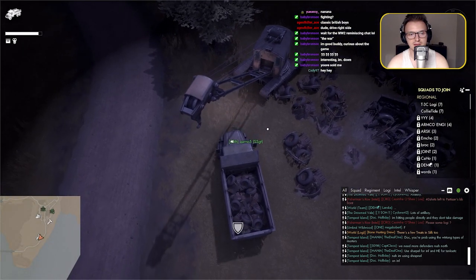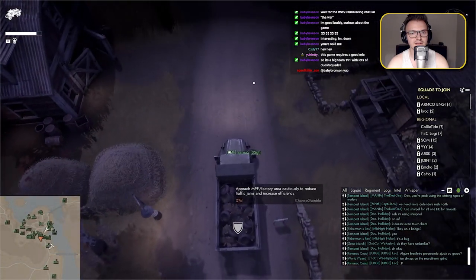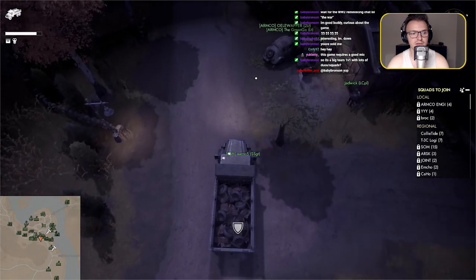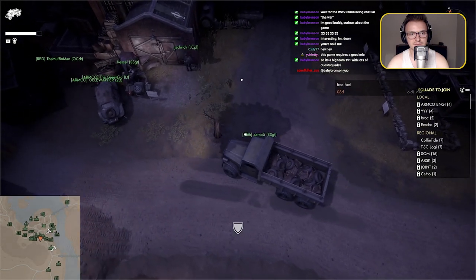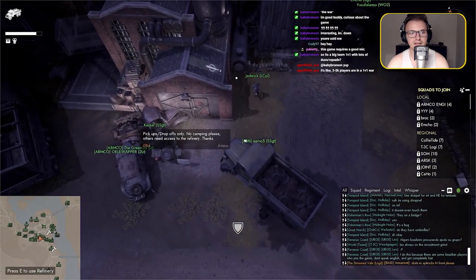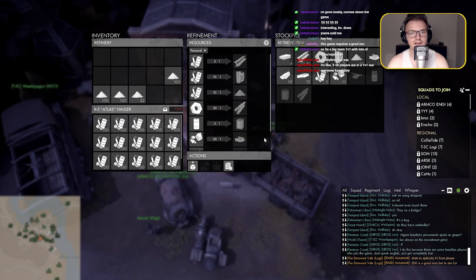Take us back to the city - just keep going straight. Are we going to a refinery? Off to the right - that's the refinery building right there. Pull it up to the front of the refinery and usually you just slam into the thing at full speed, you don't take any damage. Press E, yeah I see it. Go ahead and shift-click on the basic materials.